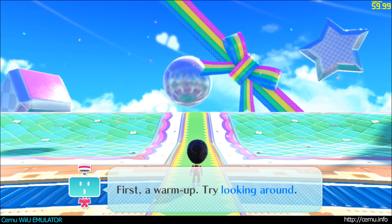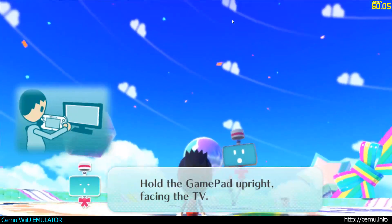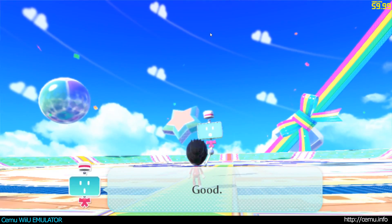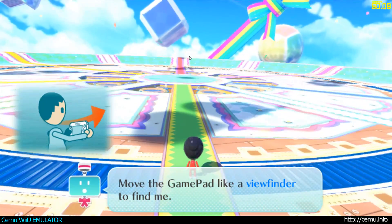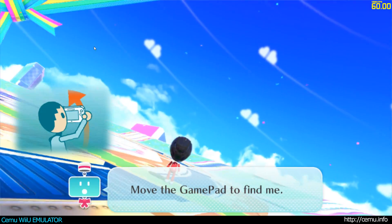First to warm up, try looking around. Hold the gamepad upright, facing the TV. Good. Move the gamepad like a viewfinder to find me. Perfect. Now again. Move the gamepad to find me.